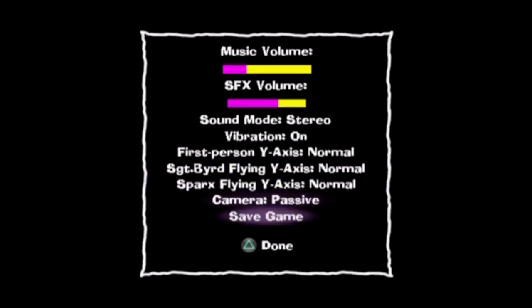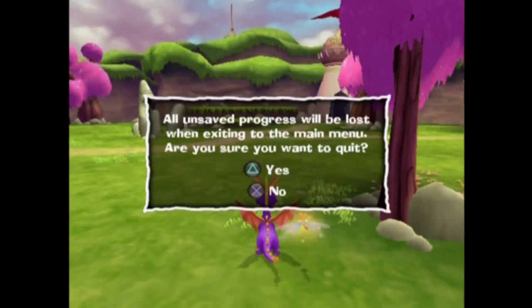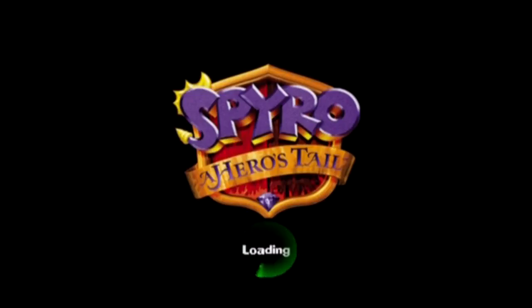To do anything in here we really have to quit the game, because all of our unlockables are from the main menu.